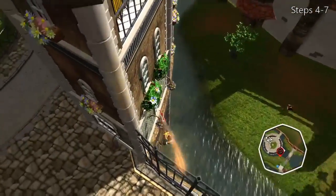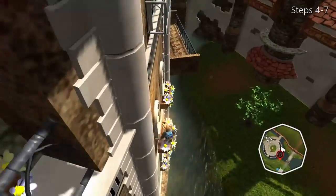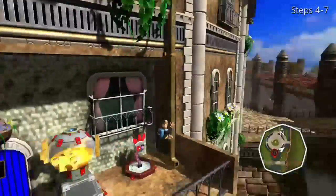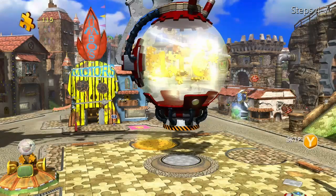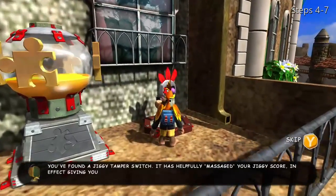You're gonna do that. Get on those flowerbeds and land here. Turn that switch. Then step five, and that's optional — that jiggy tamer switch.